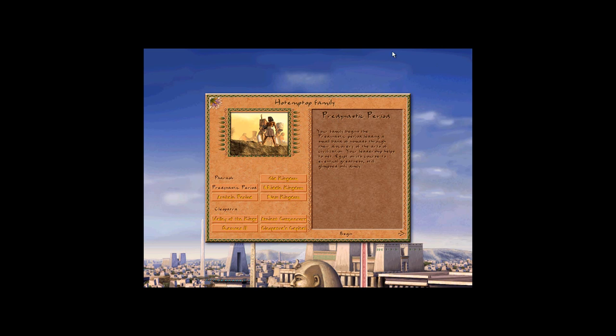We can either begin a family history, choose a mission, custom mission, or return to the family registry, but we're going to begin a family history. Now we have jumped to a screen where you choose the period in which you will play. As you can see there's a pre-dynastic period, archaic period, old kingdom, middle kingdom, and new kingdom.